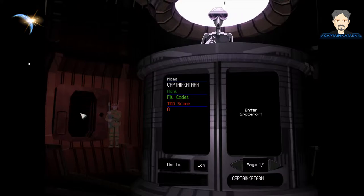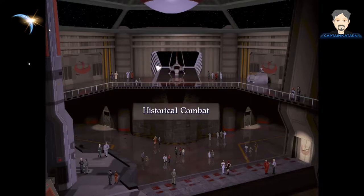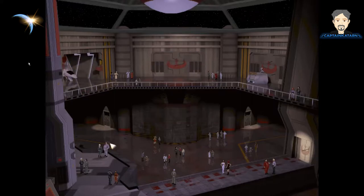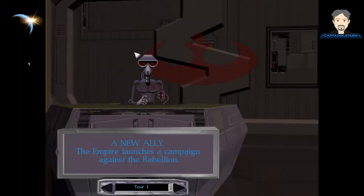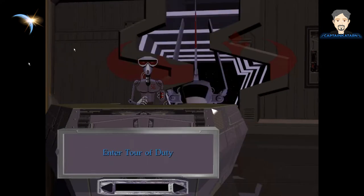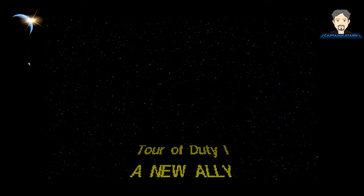It's pretty cool — just the graphics and the sounds and everything. It's a pretty neat thing. So here you can see we're on the flagship Independence for the Rebels. We have the historical combat, the pilot proving ground, a tech room, film room, or you can go back to registering. What we're going to do today is a tour of duty. Welcome to tour of duty registration, sir. For the time, this is fantastic. Let's go ahead and do tour number one. Good luck, sir. This will be our first episode — a new ally.